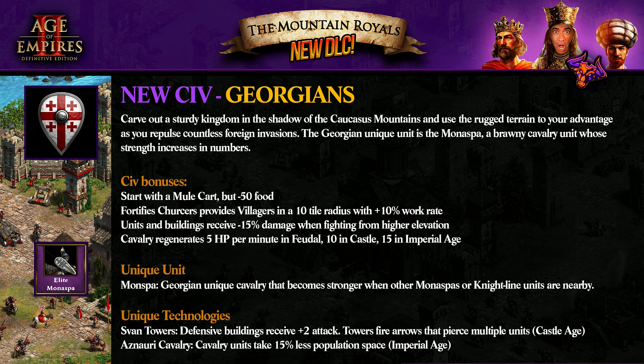New civilizations, starting with Georgians. Carve out a sturdy kingdom in the south of the Caucasus Mountains and use the rugged terrain to your advantage as you repulse countless foreign invasions. The Georgians' unique unit is the Monaspa, a heavy cavalry unit whose strength increases in numbers. They start with a Mule Cart but minus 50 food. Fortified Church provides villagers in a 10-tile radius with plus 10% work rate. Units and buildings receive minus 15% damage when fighting from higher elevation. Cavalry regenerate 5 HP per minute in Feudal, 10 in Castle, and 15 in Imperial.